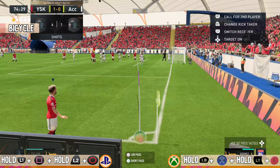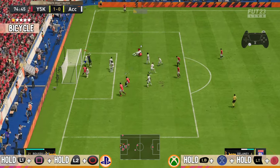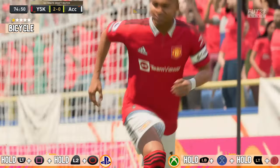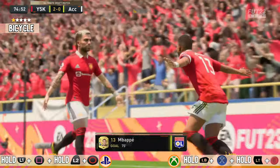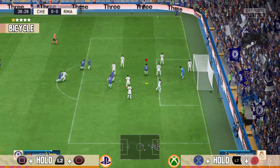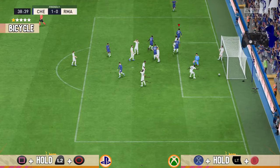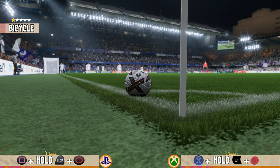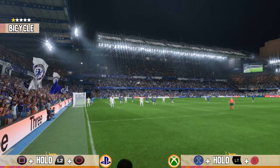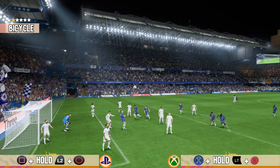Moving on to the third and final way, which is scoring a bicycle kick from a corner kick — and this is the hardest one in my opinion. Honestly, since they got this new corner kick system, I'm not scoring any goals from a corner at all, not even headers. However, if you wanna try: first, aim for the first player you have in line. You have to put power on the cross — I would recommend 3 bars of power. Then, when you wanna shoot, hold L2 and shoot.